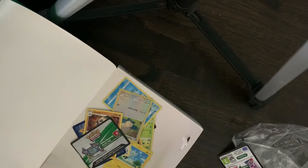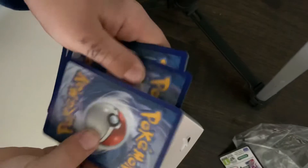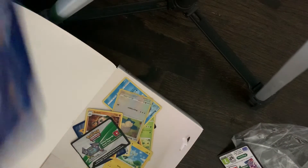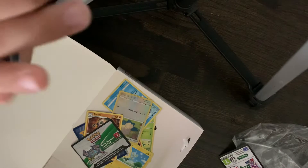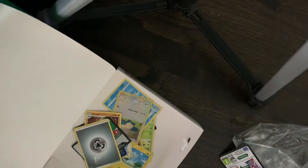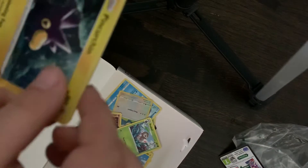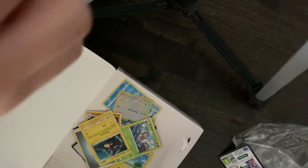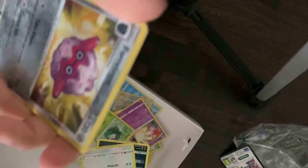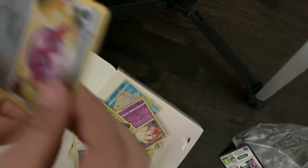Code Card. Whoa, that's a Bandit. Black, green and white code. Energy, Energy, Energy, Nuzleaf, Perrserker, Trombi, Litwick, Miltank, Skitty, Eevee, Trubbish, Forretress, and Zarude Hollow. Not bad.